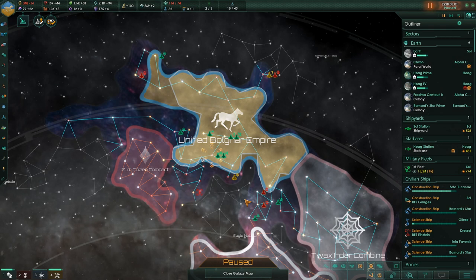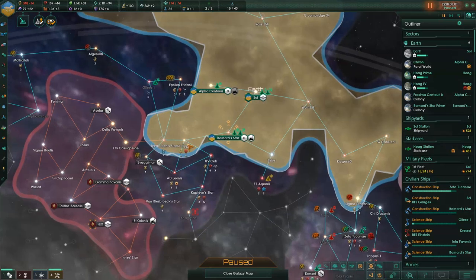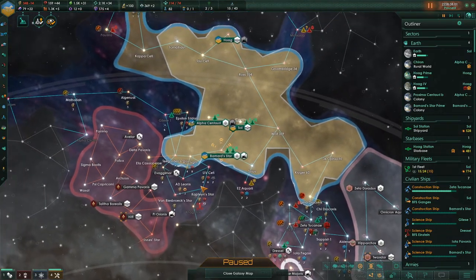Hello everybody, Minstorm here. Welcome back to the Horsetorn Mega Campaign in Stellaris. In the last episode, we continued our exploration and expansion, grabbing Teagardenstar, which is strategically significant.